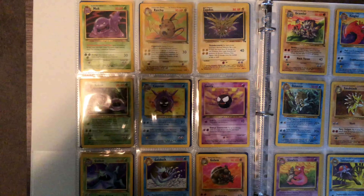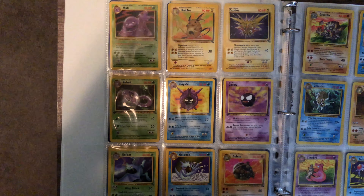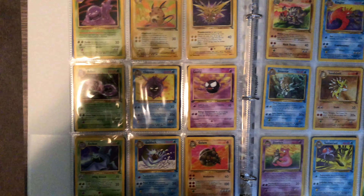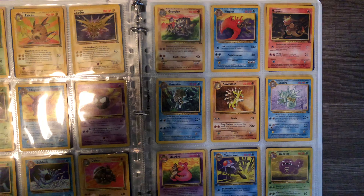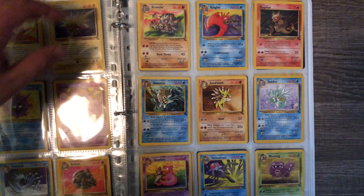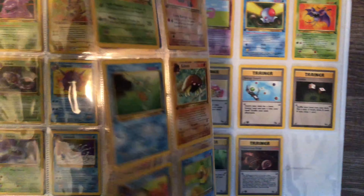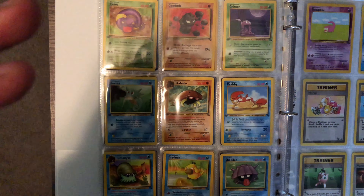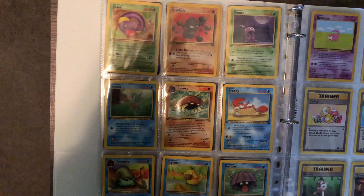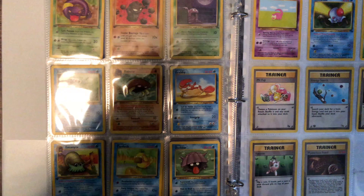My favorite holographic from this set is probably Moltres, just because that was the very first holographic card I got from Fossil when I was a kid. My favorite uncommon I would say is Magmar — such a beautiful card, Magmar is super sick, one of the dopest Pokemon out there. And my favorite common would have to be Geodude, just the way he's kind of punching the air and stuff, really cool.